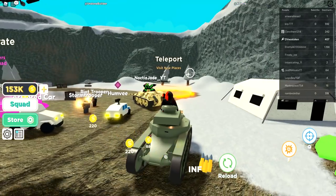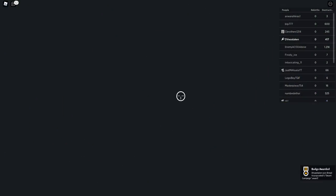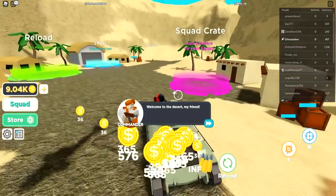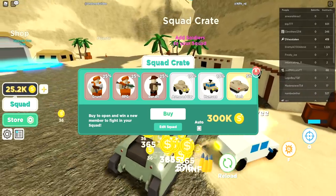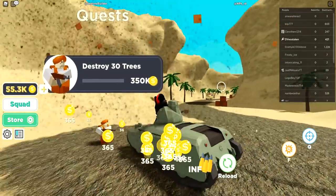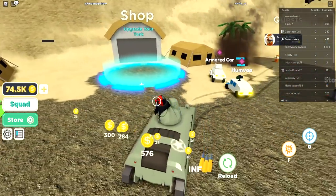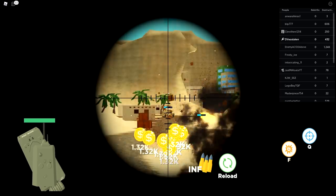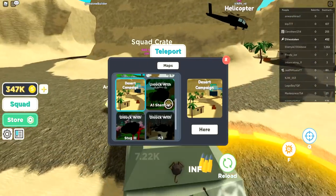We have enough to upgrade. Let's go to Desert. We're in the desert now, getting so much more money. Let's check the new squad crate — you can get a tank now, grunt and bandit, but it's 300,000. We're getting tons of money. That guy's kind of taking me out — let's back up.